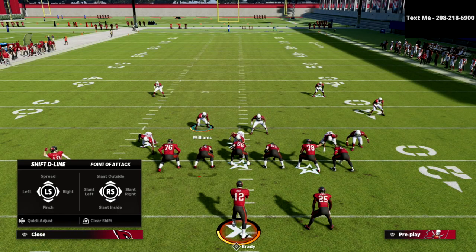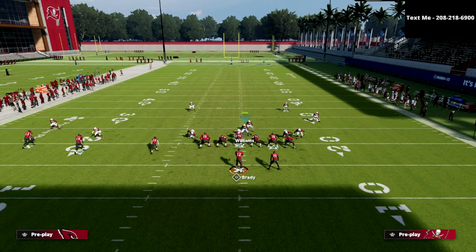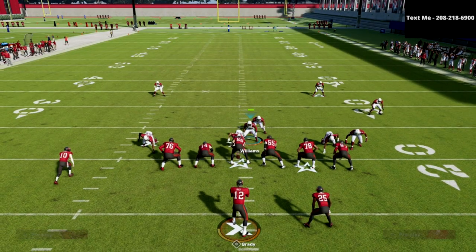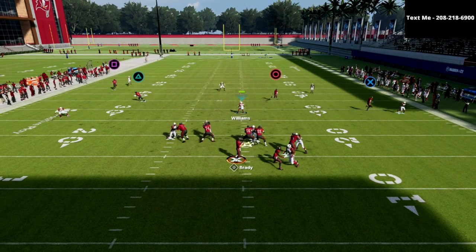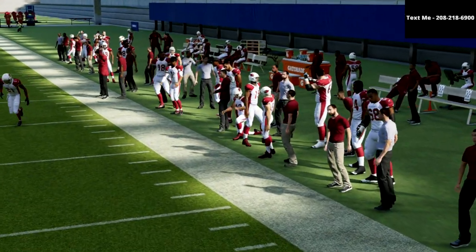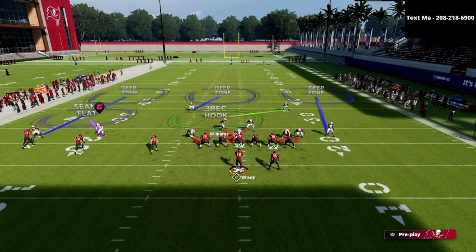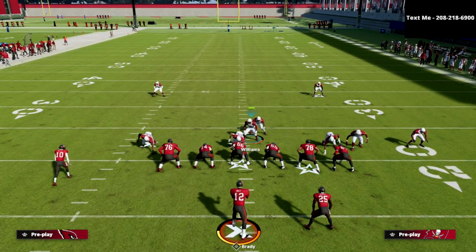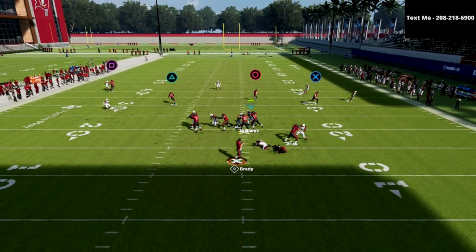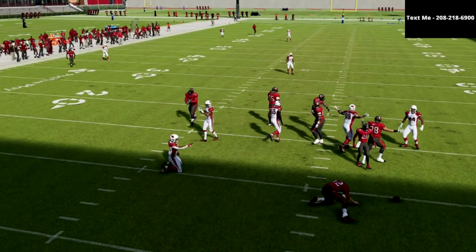You can also crash your defensive line — crash them to the trips tight end or trips receiver side. The reason you might want to do that and make sure you pass commit is because a lot of the trips tight end money plays this year utilize play action blocking. By utilizing play action blocking, it can occasionally glitch the blitzing concept. I'm going to show you one more concept at the end of the video to combat the play action stuff. As you can see there, it actually got picked up on that right side, but for the most part this blitz is going to be fairly successful.